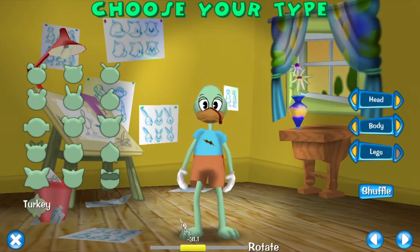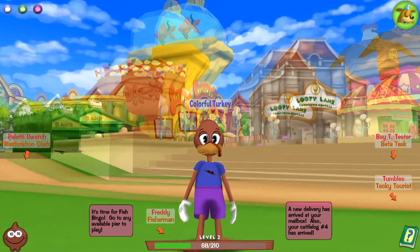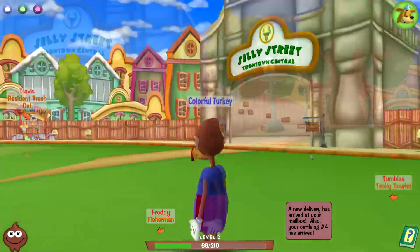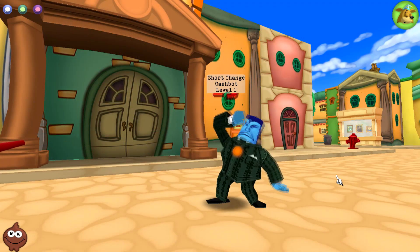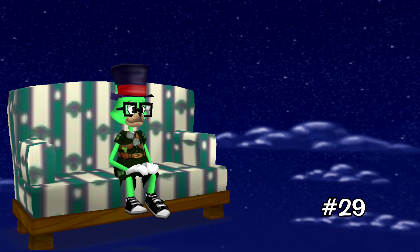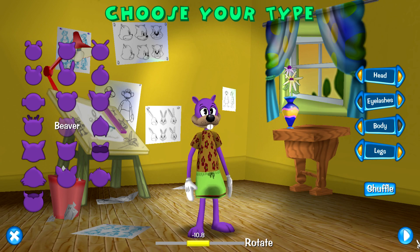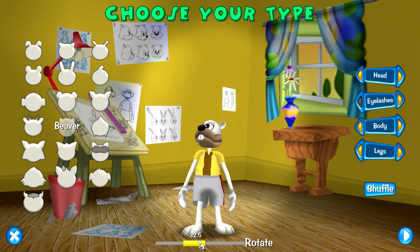Number 30: Clash Turkey. He's a limited time toon so you can only get him during certain times, making him pretty forgettable. Out of all the toons he's kind of the one I wouldn't really make either — the only reason I would is because he's limited time. Number 29: Clash Beaver. This beaver's alright but I personally just don't like beavers in the game. It does look a little better and a little more cute than the Altus one and Clash's original.